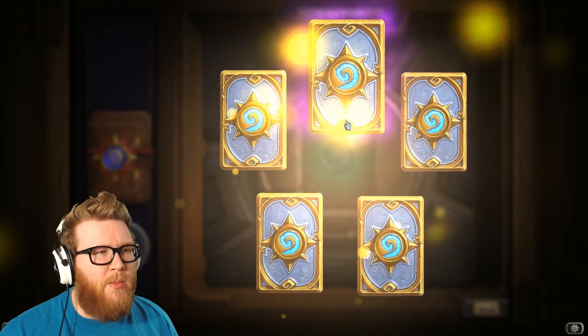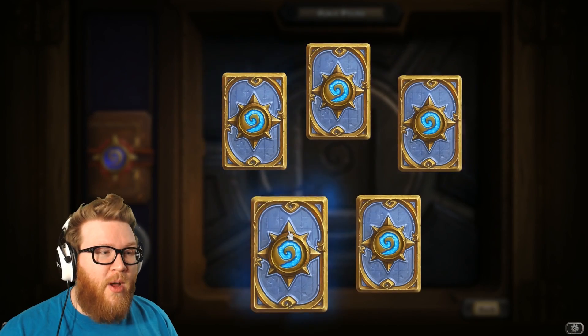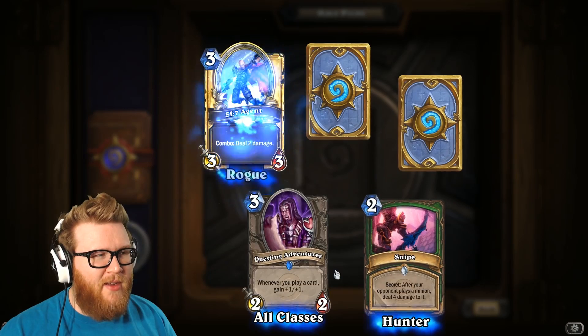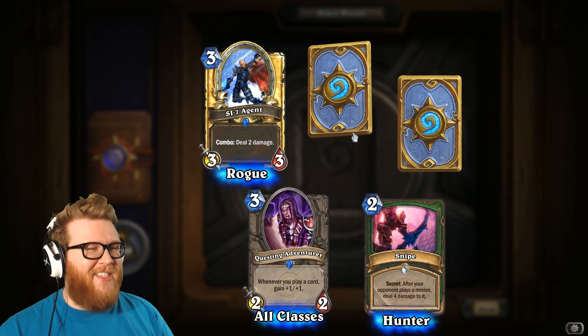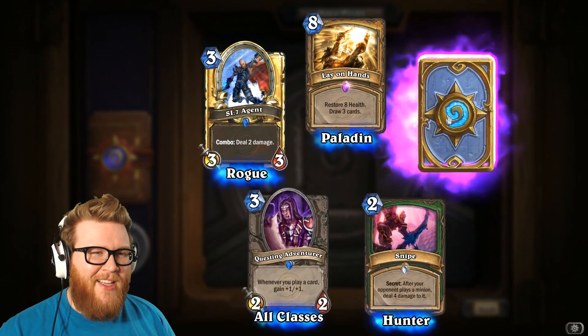I mean, I've disenchanted some. Purple again! That's a good pack. Questing Adventurer is not great. Another SI7 Agent — at least it's golden. Lay on Hands.